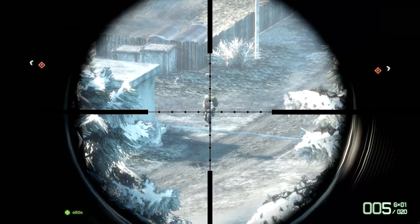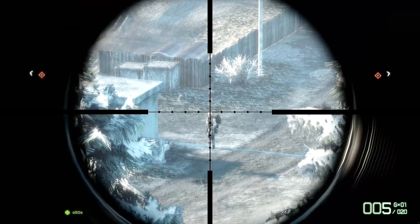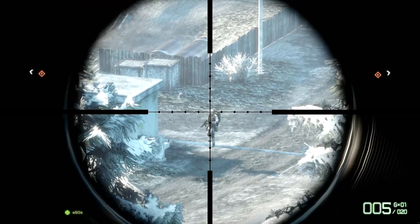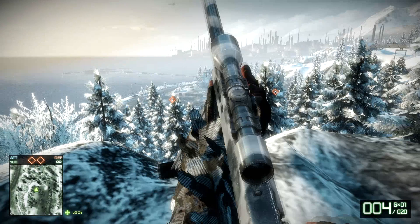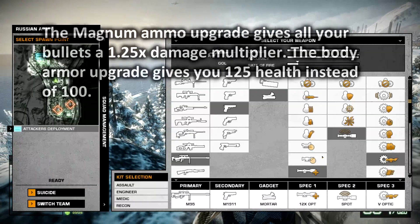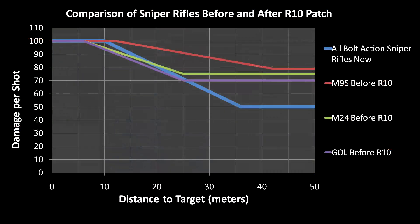The first thing I'm going to be talking about today is what I feel is the most drastic change they made to Bad Company 2, and that is to the sniper rifles. Solo just took a shot in the head with an M95 bullet and he did not die. I'll give you guys a look at my specs — I'm not using the ammo upgrade. So how can someone live through a headshot? I'll explain through my graph.